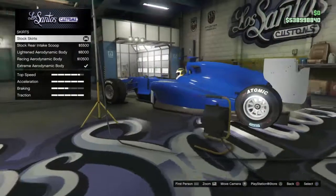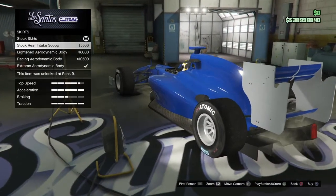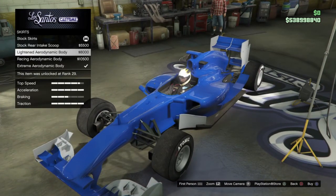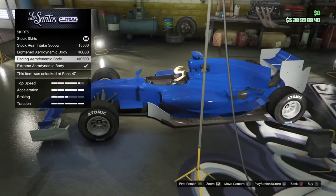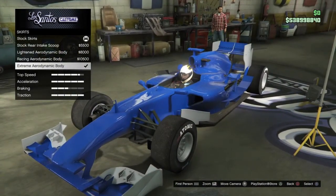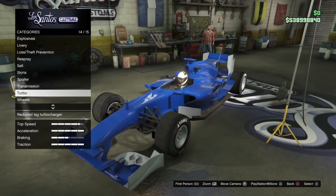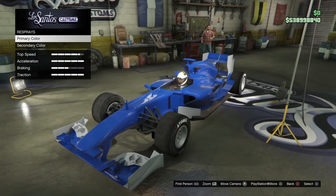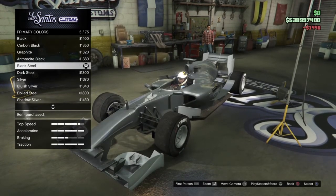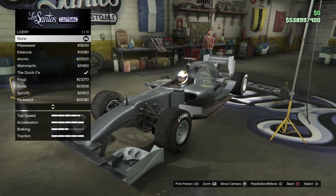Moving on we have skirt options. We have the stock skirts, the stock rear intake scoop, the lightened aerodynamic body, the racing aerodynamic body, and last but not least the extreme aerodynamic body — I went for that one. And what's left to do is obviously switch the color to grey. I went for the black steel.